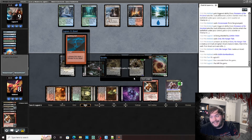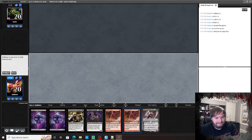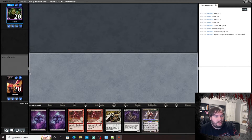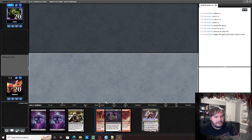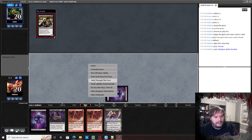Alright, one and out. Let's get into the next match. This hand is okay — we only have one color, but we do have a decent start with Champion of the Perished into an Augur. Seems reasonable, let's try it.